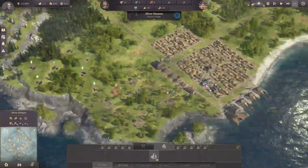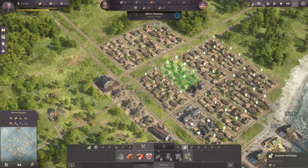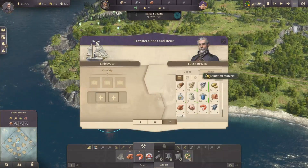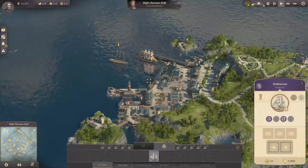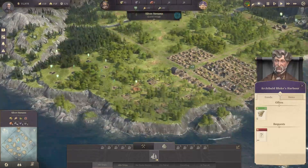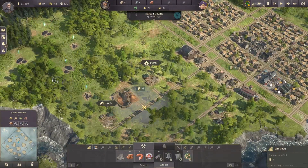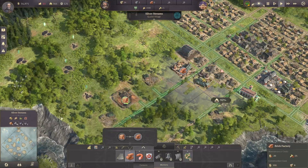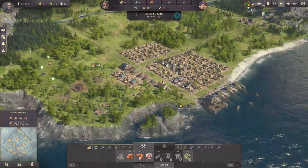We've got our big farms up and running, schnapps is going full steam, and we can build more worker houses. I'm going to sail back to Archibald — he should be dropping bricks at any moment, which we do need. Let's get the clay pit going right away to start producing our own bricks. We'll eventually have to move all of this so that we can make space for more residential houses.